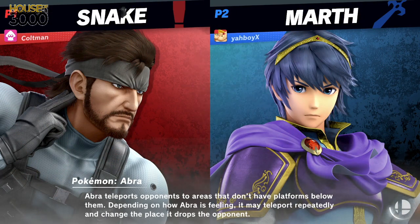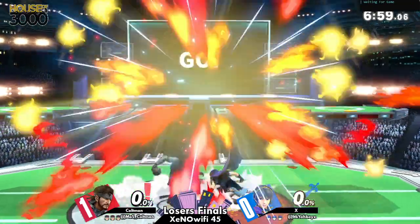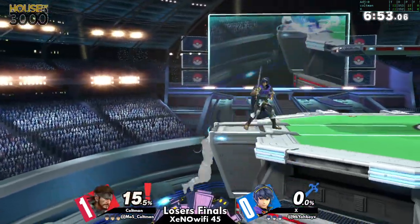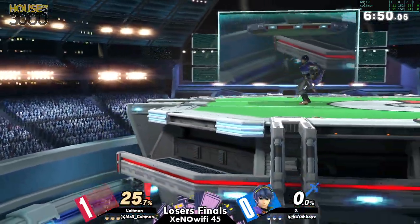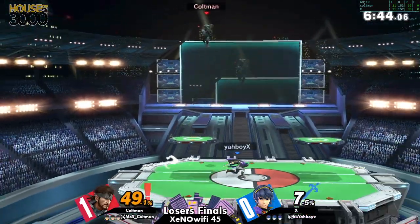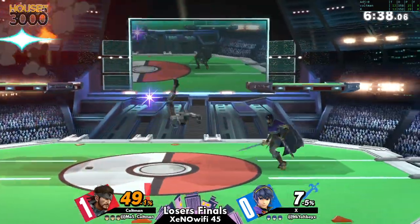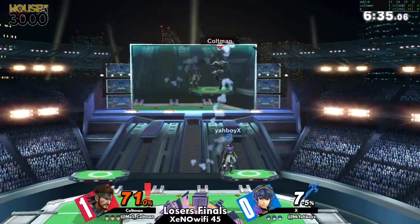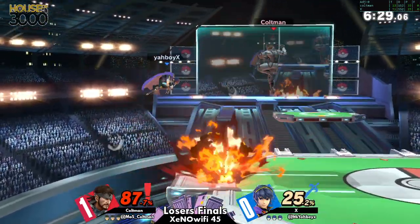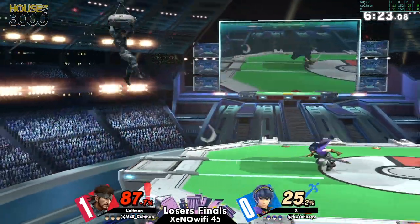And we all know how Snake's hits are — they supply so much damage. What we saw in early game one is that when X wanted to keep Coltman on ledge, he kept him there for a good while. Going for these grabs — while you don't get much off them in terms of damage — you get positional awareness and make Snake unable to do arguably the best thing about the character: pull grenades in any situation.